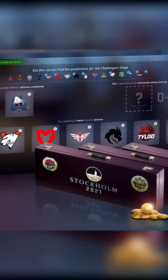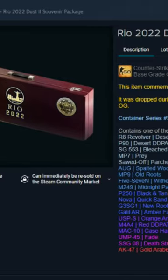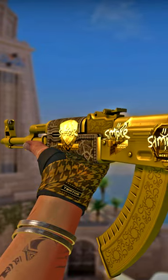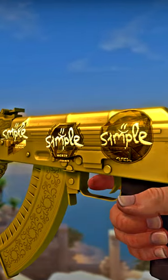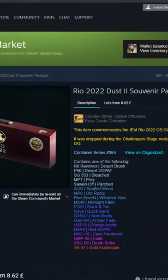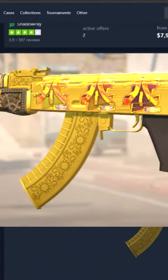Is it worth investing in CSGO souvenir case drops? The souvenir package I have my eyes on at the moment is the Dust 2 souvenir package, and that is because of the AK-47 Gold Arabesque. This skin has been going up in price and has been selling for ridiculous amounts of money, and for a very good reason.